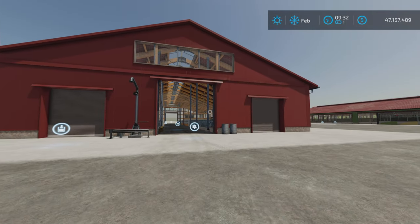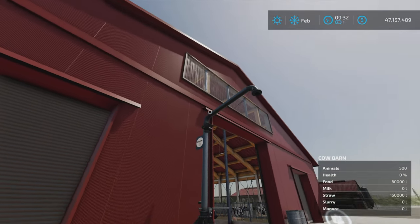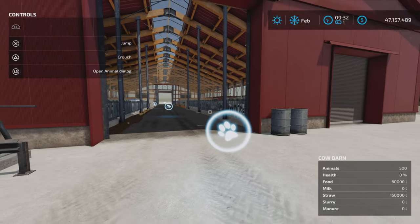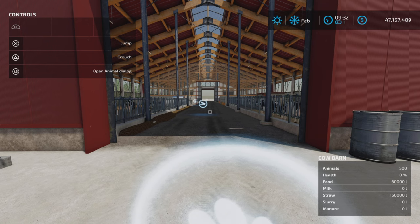Let's look at the first one. We have an unload here — I believe this is the slurry unload. All these doors open and close. Let's get our help window on. Here is the animal dialogue. I have 500 Holstein, 18-month-old Holstein, so they should be producing milk right away.